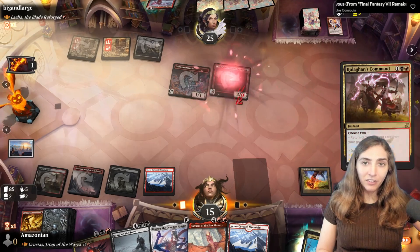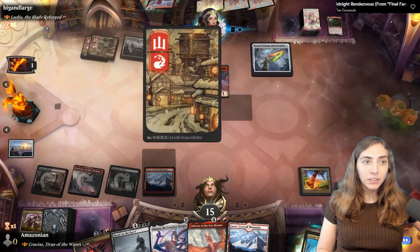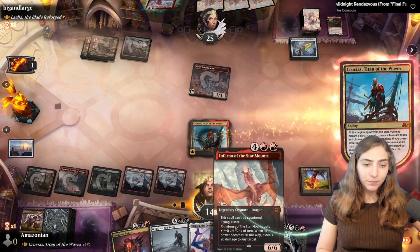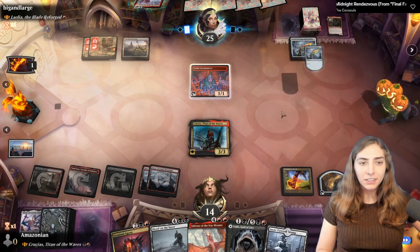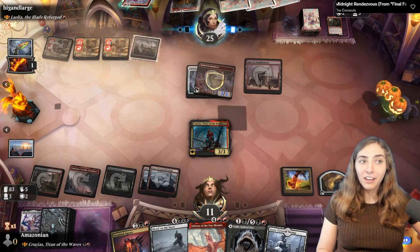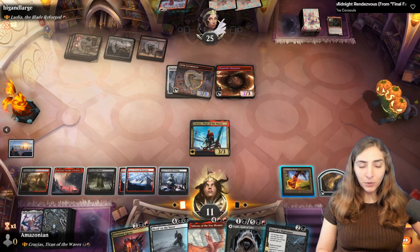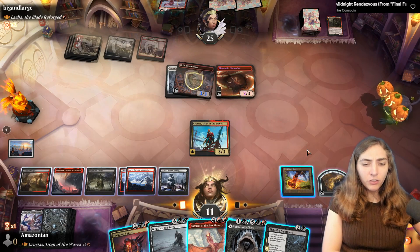I deal two damage and make them discard, cutting them off from casting things — I think that's more important than worrying about fueling the Grim Lava Manor. They have Sword of Forge and Fire, which has protection from half my colors. I get Crucius out again, discard Ulamog, and choose something that costs less than ten. They equip the Sword, making an unblockable creature, playing an extra land, and exiling the top two cards — a Magmatic Channeler with a buff. I choose to swing in.